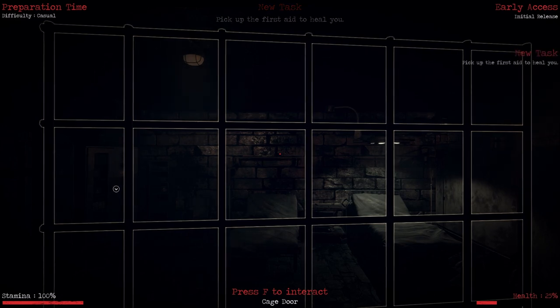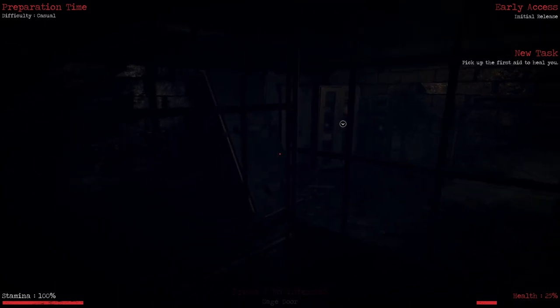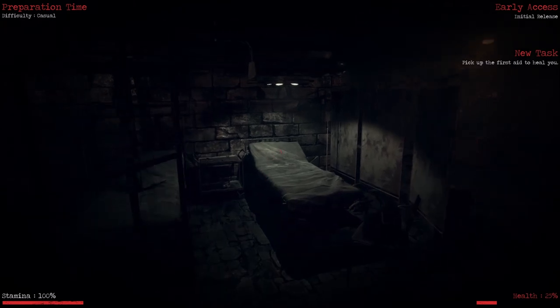Oh god — okay, first day. To heal you, health is set at 25 percent. Press F to interact with the cargo door. Wow. That mouse speed is a no-go.